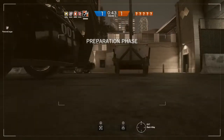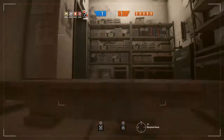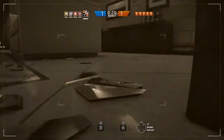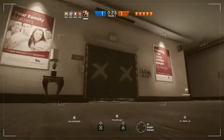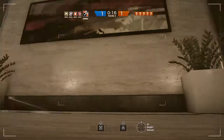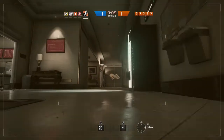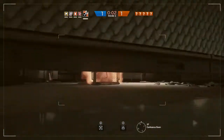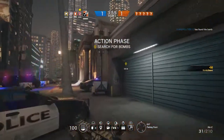We need to locate a bomb. Insertion in ten seconds. Five seconds. Be advised, your drone has located a bomb. The diffuser is now secured — you found a bomb. Make your way to its location and defuse it.